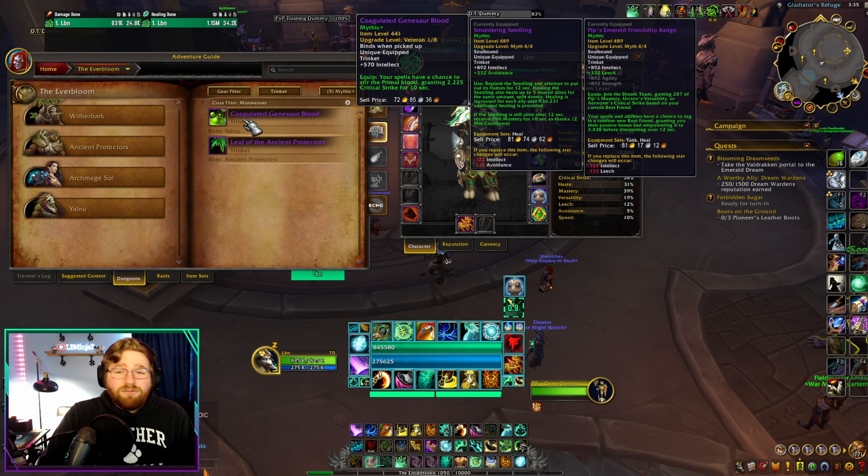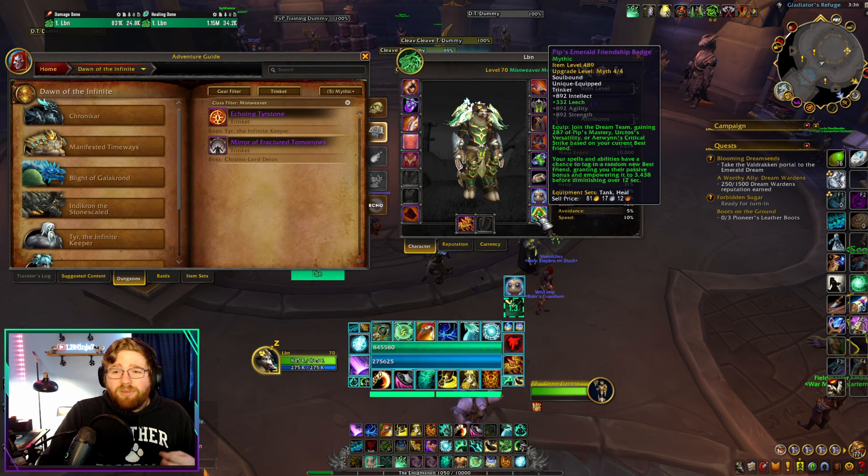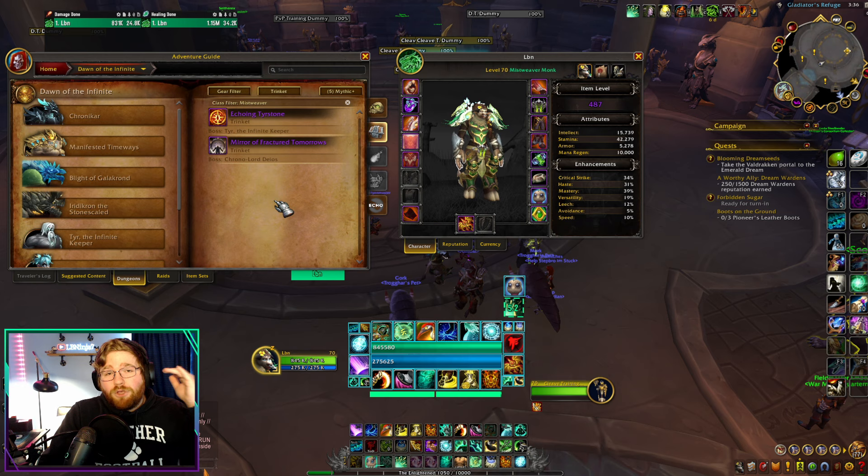Echoing Tearstone is very good — it kind of bridges the gap between a stat stick and an on-use trinket. You use it, it stores healing and can heal someone in a pinch, then gives you a stat bonus after the fact. Then the two raid trinkets: Pips is just a stat stick — it gives you stats on a proc. I would personally rate the three stat stick trinkets as: C-Star first, then Pips and Coagulated Blood. You can't go wrong with either — just go for item level.